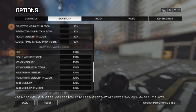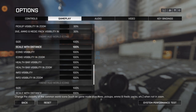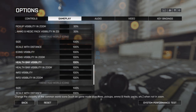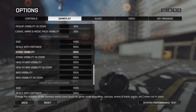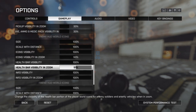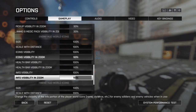Moving further down, we have enemy HUD world icons — I always want to see these. If I spot somebody, I want that orange marker nice, bright, and clear in the middle of my screen, so most of this stays at 100%. For icon visibility in zoom, I'll drop that to 50%. Health bar visibility inside 12 meters — which shows how much health an enemy has left so you know how many bullets to use — I'll drop that to 50% as well. Info visibility in zoom I'll take to 50% too, so at full hip-fire it stays 100% and drops to 50% when scoped.